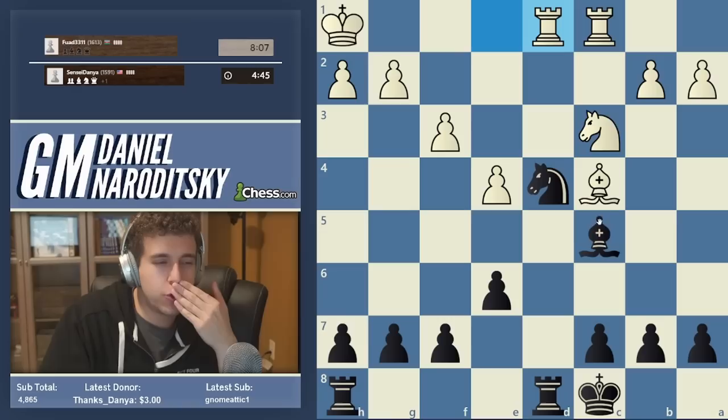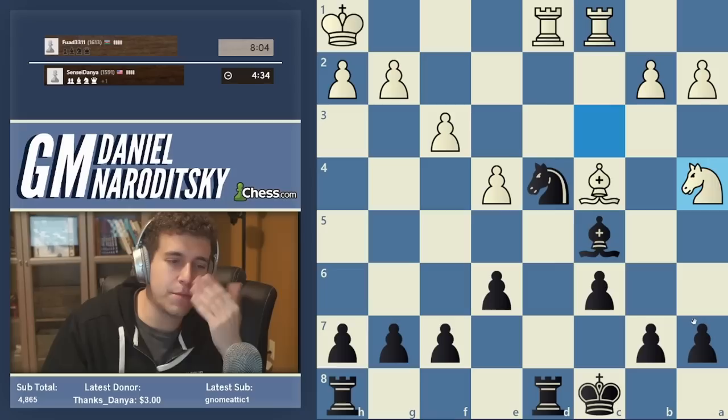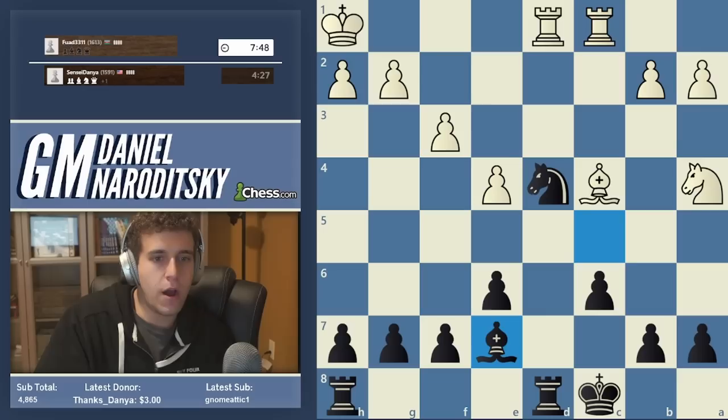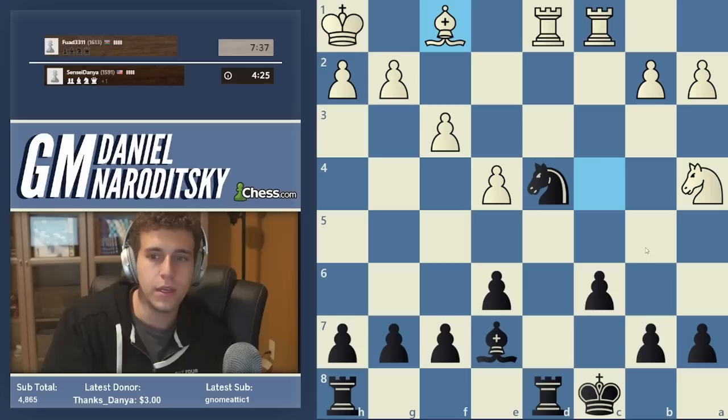We need to address a couple of issues. The first is the prospect that something bad is going to happen down the c-file. Let's go c6 and create a little pawn chain. Knight e4 — not dangerous at all. Where should our bishop go? Not b5 because the bishop is hanging. Bishop b7 — we could go Bishop b6 and offer the trade, but Bishop b7 is perfectly good enough. Now we're threatening b5. As our opponent is thinking, we are actively figuring out ways to further improve our position.